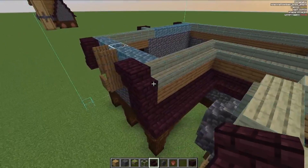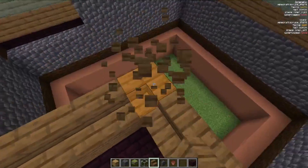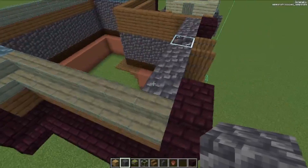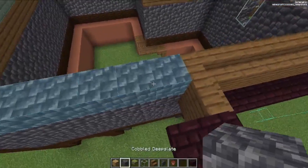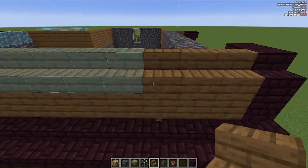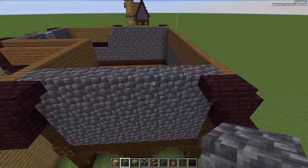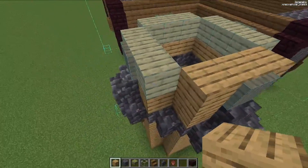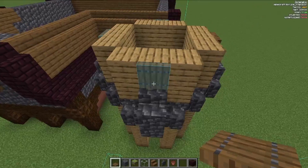Place a spruce stair above all of the nether bricks, spruce blocks like that — make sure it's like that. Place glass, then cobbled deep slate in between all of the sides and go all along here. Then do cobbled deep slate along the rest of it. Above the spruce blocks, place the spruce stairs. In between the two spruce stair bits, place cobbled deep slate. At the tower, use oak wood planks on top of all the other oak wood planks like before, then a spruce trapdoor on top of the stairs flipped up.